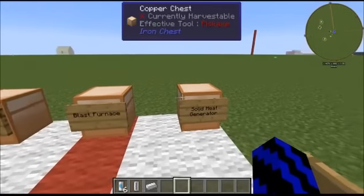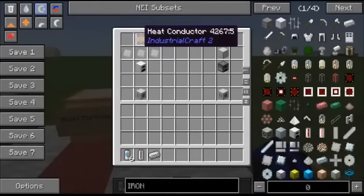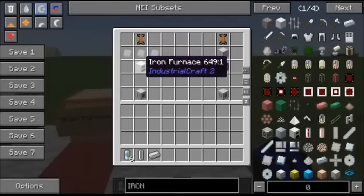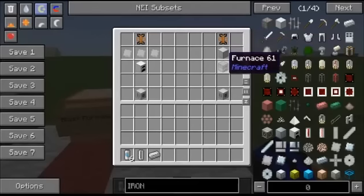And last but not least, the solid heat generator. This can be made one of two ways. The first way is a heat conductor, three iron plates and an iron furnace. Or a heat conductor, a basic machine case and a normal Minecraft furnace.